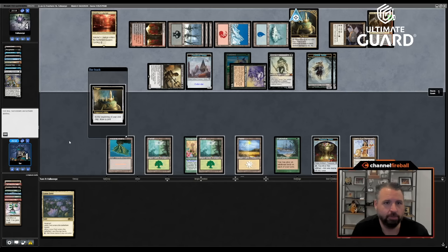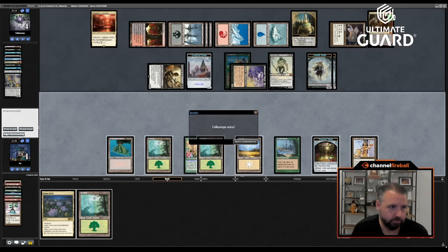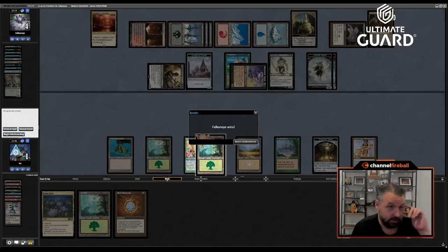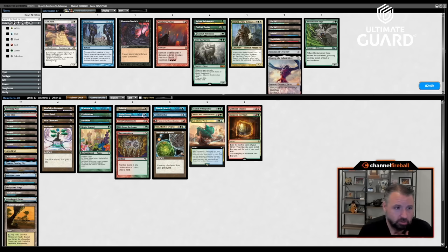We just need to not get Thoughtseized next time and get the turn-one Balance against their entire hand. Falconi was going to go down to one card — if I drew any of the zeros it would have been zero cards in their hand. I don't think I want Gargaroth. I don't think I want Lion Sash. Can't get a lot better than last hand.